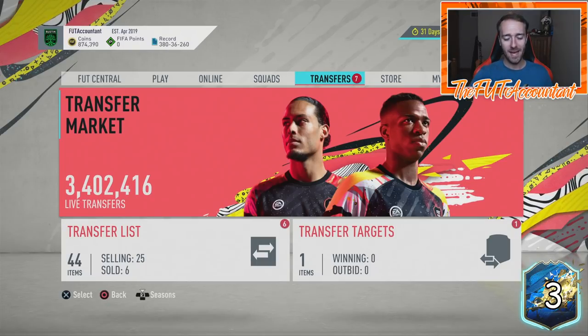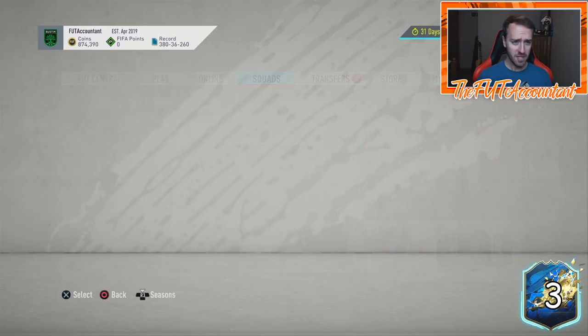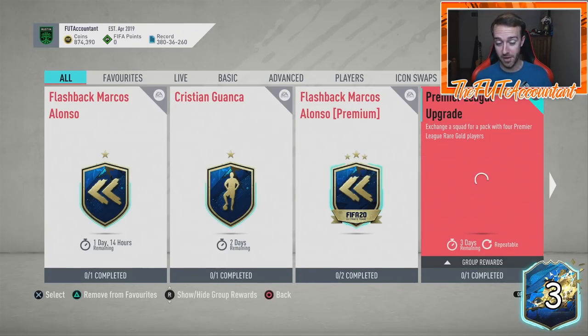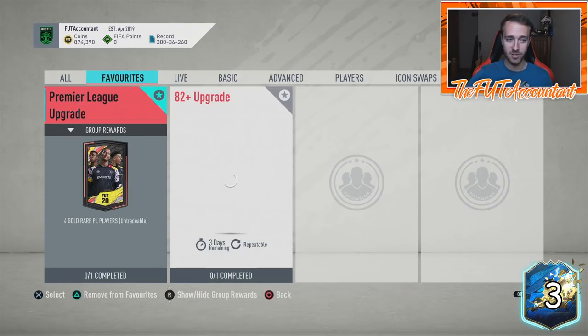Hey guys, it's Nate aka the Foot Accountant — welcome back to the channel. We need to talk about this market because it is getting crazy out here on the FUT market with all of these new Team of the Season cards. With the upgrades released today, everybody is in this mode where they're just selling all of their cards because they want to do these Premier League upgrade SBCs, which are very expensive, and it's draining lots of coins off the market.